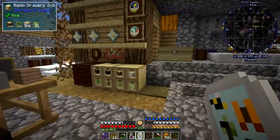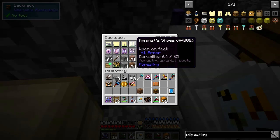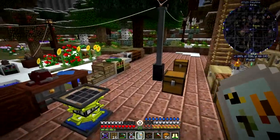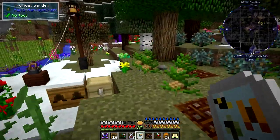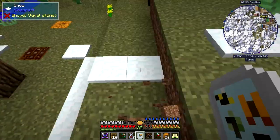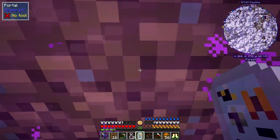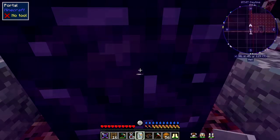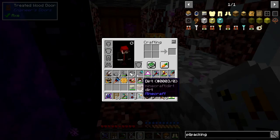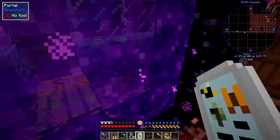The next thing we're going to do is look at another bee I crossbred — actually a first-time one. I need some pursuit gear for this particular bee because it's extremely dangerous. I'll grab a couple of blocks of dirt — doesn't really matter what I use, and I'll show you why in a second. We'll go across into the Nether because it's actually a Nether bee. I need to put my stuff on because if I don't, you basically die — as simple as that.